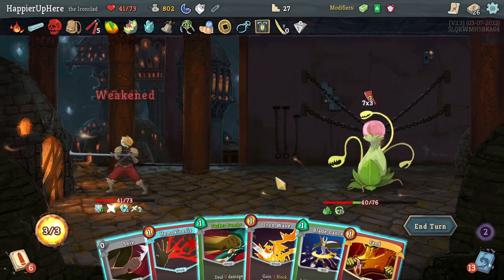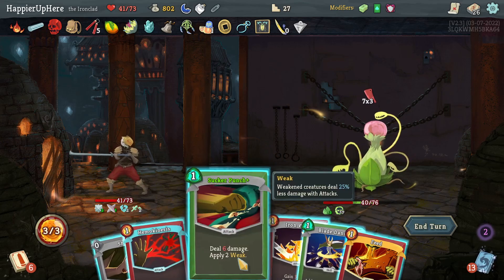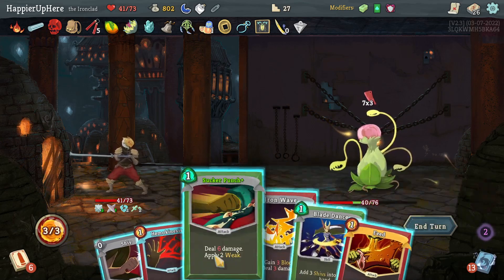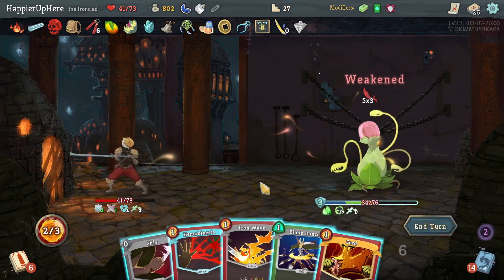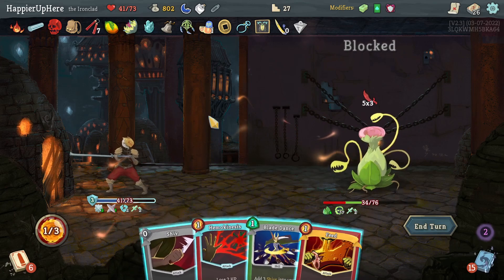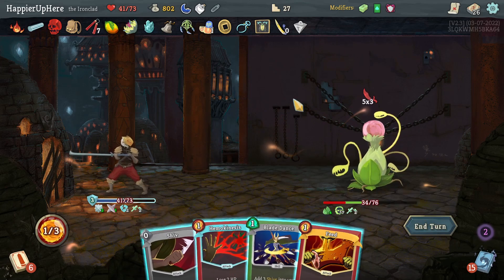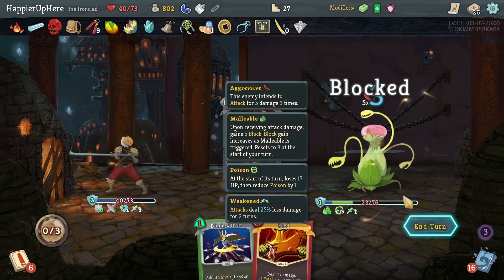21 — I forgot to use Feed last turn. Can I use it now? I'm weakened to the right — no, I don't have enough. In that case, Sucker Punch and then Iron Wave. Unfortunately can I shuffle back to the Feed? It's going to be difficult — let's not rely on that.